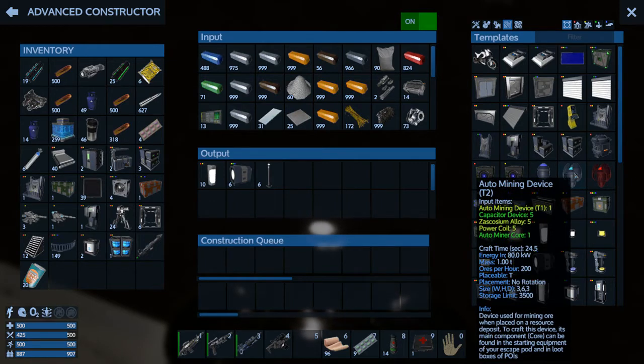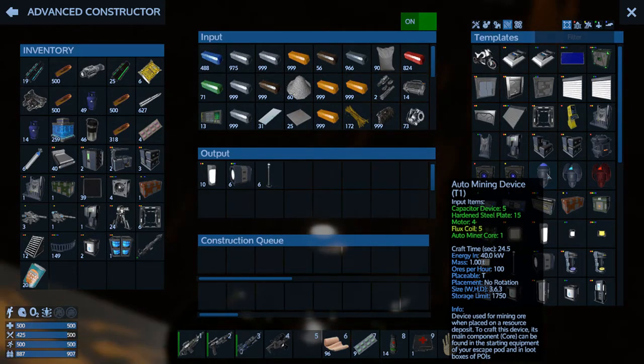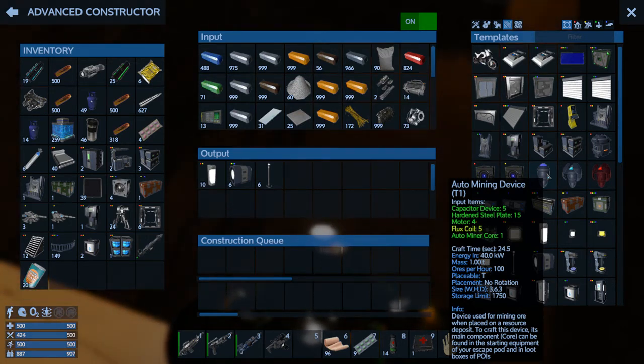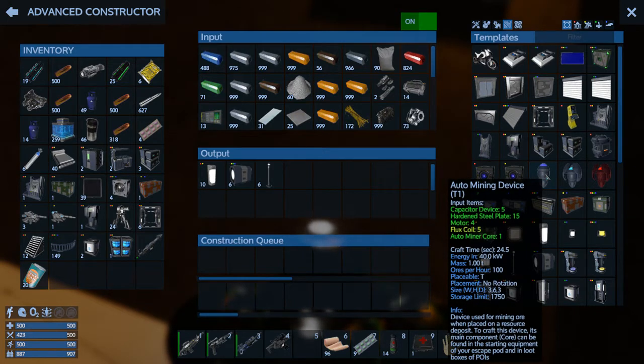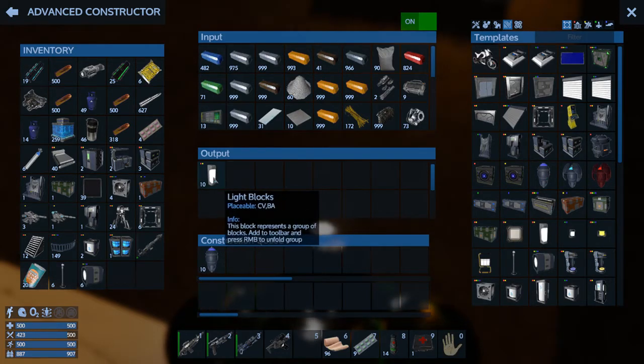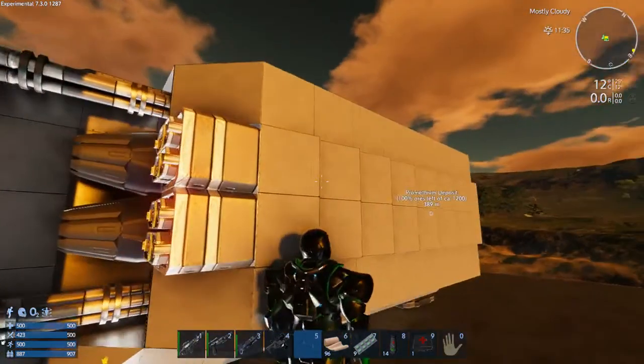I could make probably all of them into T1s and start throwing those out. Because you can upgrade them anyway, let's do that. We'll just let that go. So we're not going to place those today — we're going to go build a CV.